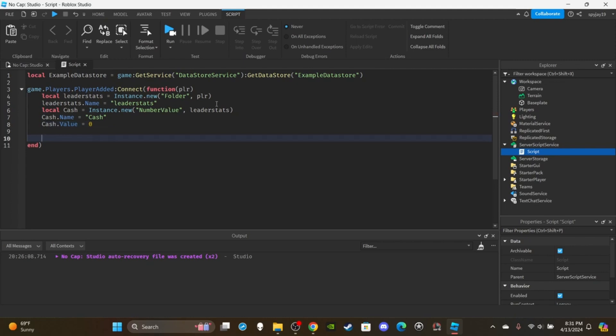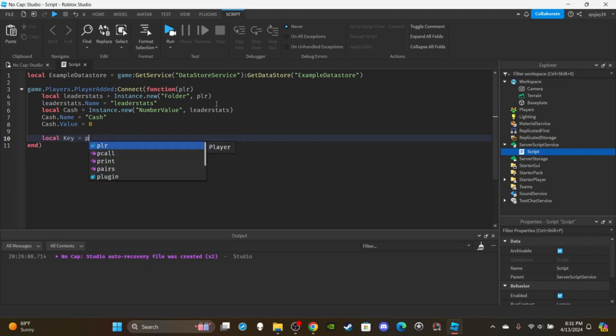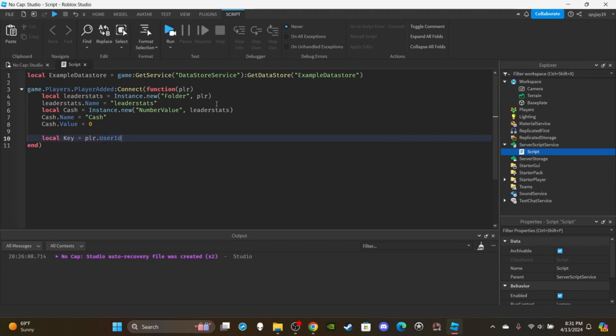That's the default setup for a first-time player. Now we need to load data for players who've played before — retrieve their data and load it. Create a variable for the key: local key = player.UserId. The key is the identifier associated with each individual player's data — it's how you know which data belongs to which player.